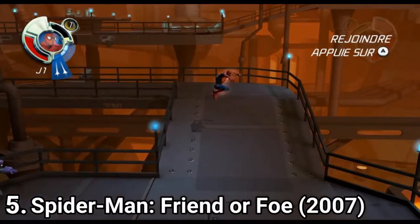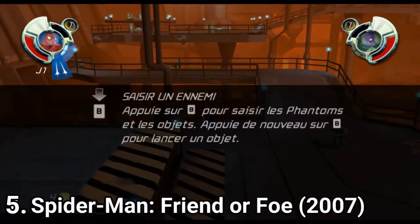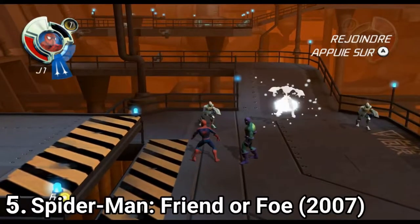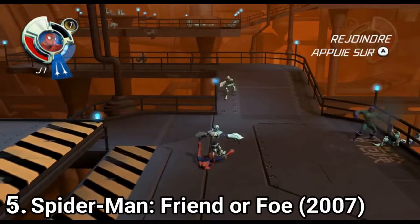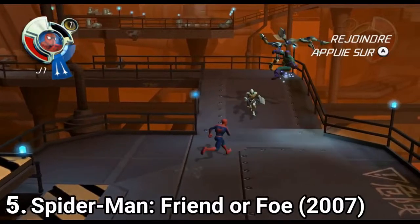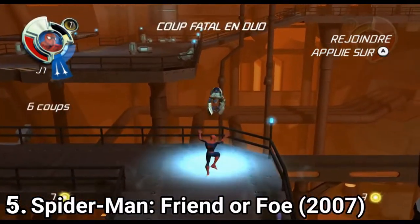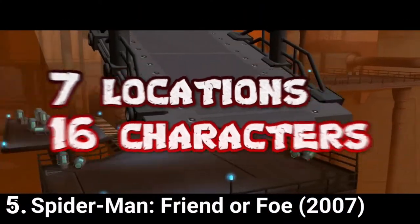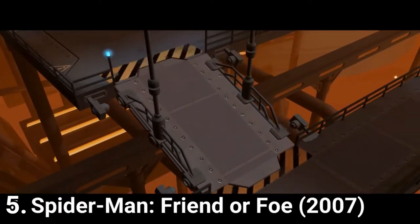Spider-Man: Friend or Foe is a basic beat-em-up. Many people consider it a very good game since they grew up with it, but I didn't. And I still can't get over the idea that Spider-Man is earthbound — he swings only on few occasions. It's unorganic for the character. But setting personal opinions aside, the story unfolds in 7 different locations and you play with 16 different characters. What you see in the video is what you will mostly do in the game, like in the usual beat-em-ups.